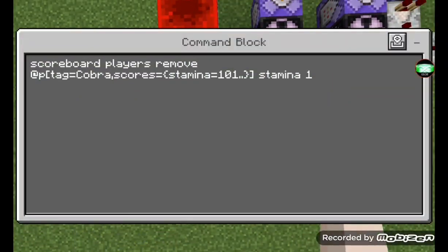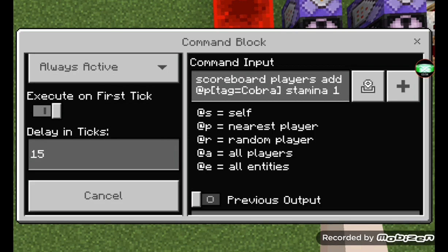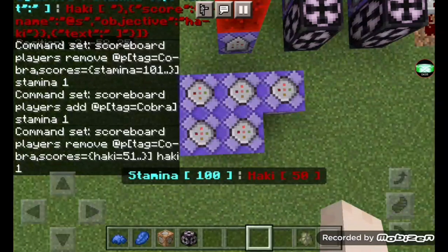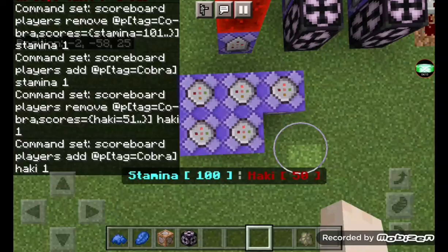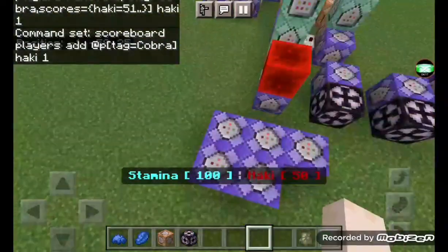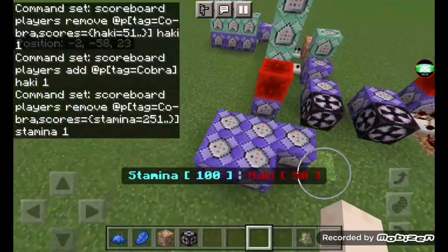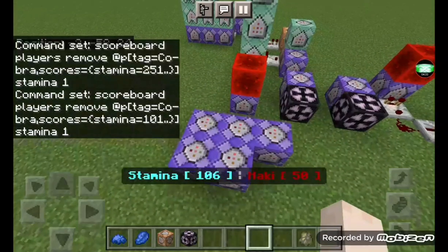Now that that's done, you're going to want to remove one stamina when it hits 101. This next command will add one stamina with a 15-tick delay. Then make it so when the haki bar hits 51 it removes one haki, and this one adds haki — also with a 15-tick delay. The amount doesn't have to be 100 or 51; you could upgrade it to 250, for example. It's up to you.